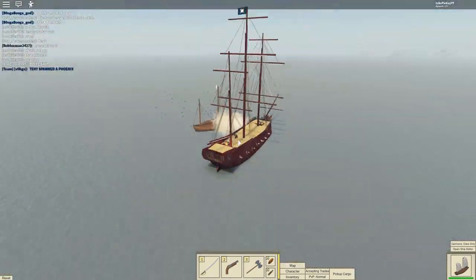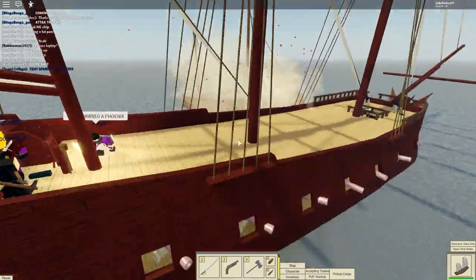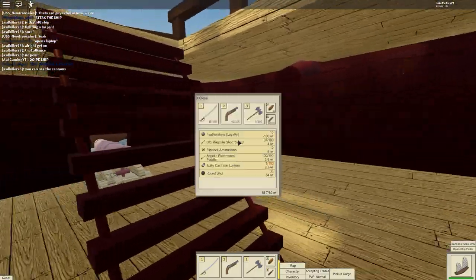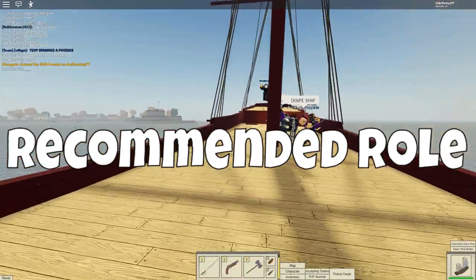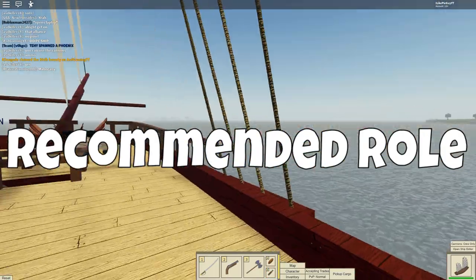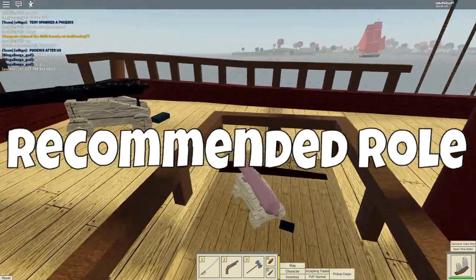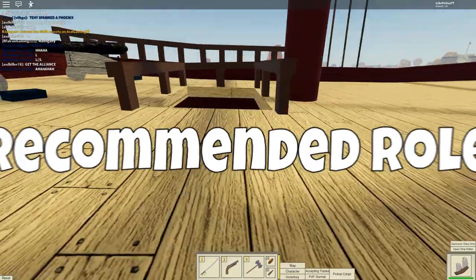I will also give the ship a recommended role. This role is a description of what I believe the ship is best used as. You're going to see phrases such as capital ship, boarding ship, support ship, trading ship, tank, etc. — those are the kind of titles you'll see when I'm talking about recommended role.